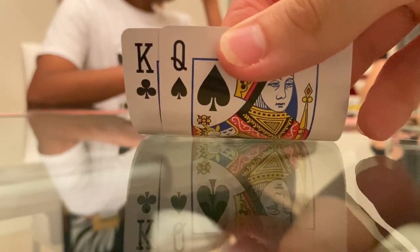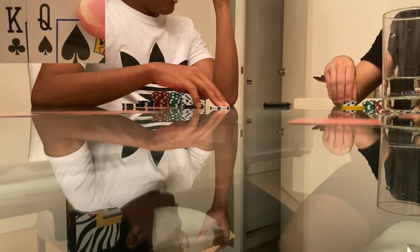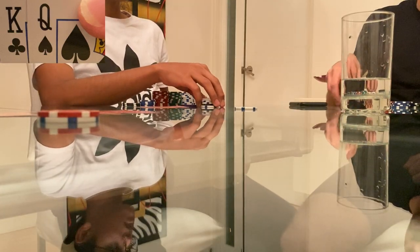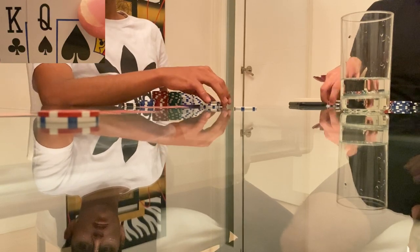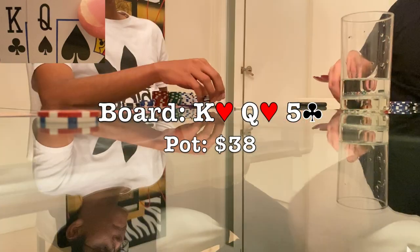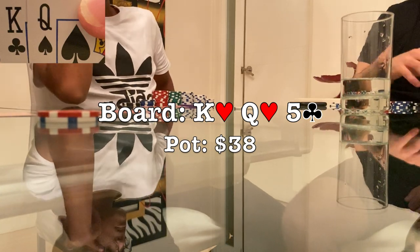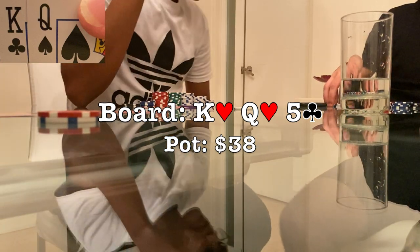Welcome back to the first hand of the video. The majority of this session is five-handed, which is what it starts off as here. I'm in the cutoff with king-queen offsuit. I open the action to $12, the button makes the call, and so does the big blind. The flop comes a good one: king-queen-five with two hearts. The board smashes my range as well as my actual hand, so when the big blind checks I decide to slow play and check as well.